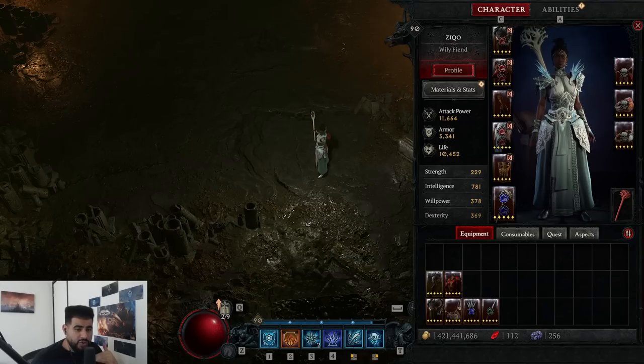Yo, what is up YouTube Nation? We are back with another Diablo 4 video. Today we are going to be talking about something that I've been getting a lot of questions about: what are the best items for Sorceress, and what stats should I go for for each single piece? I'm going to talk about the best legendaries and quickly mention a bit of my Paragon board. Let's get right into it.